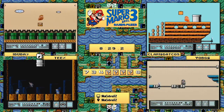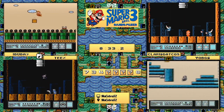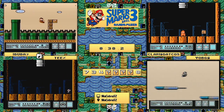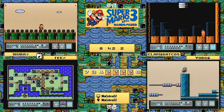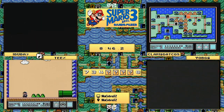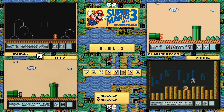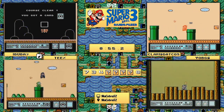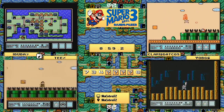He had an issue with cannonballs coming at him on the right side of the screen at the very end of the tanks level, and then against the Ludwig boss fight there was another issue. Hopefully he can come back and get back into it - and if anybody can, I know he can. Teeks is going for a level skip, not successful, so he's decided to go ahead and play it.